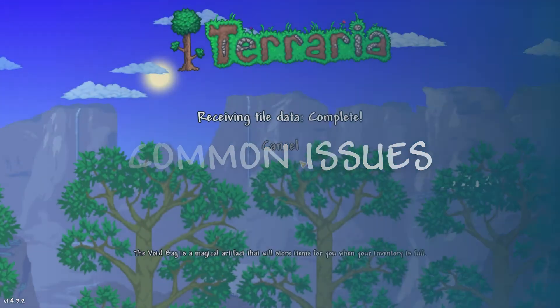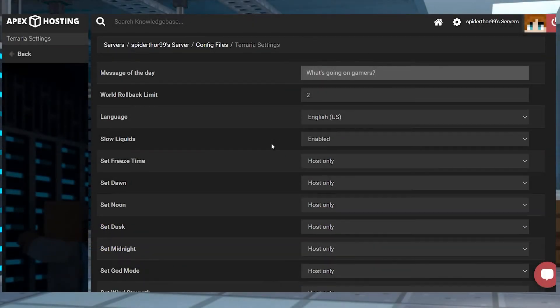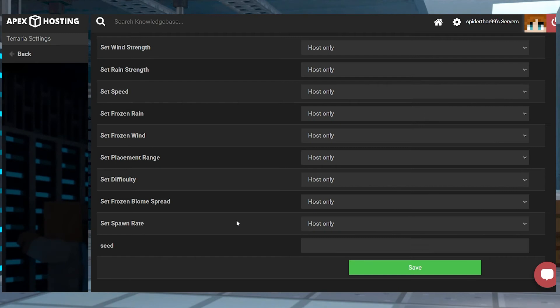Now let's go over some common issues. If your message hasn't changed, most of the time this just means that the server did not properly restart. Go back into your config files, make sure that you save your changes, and then restart the server one more time.